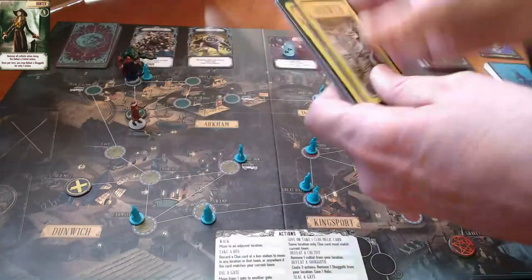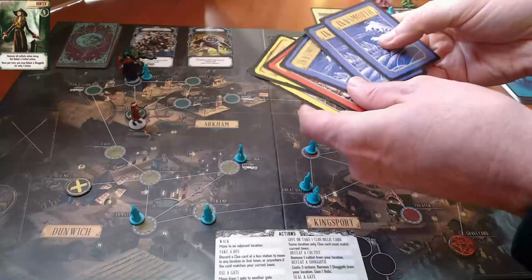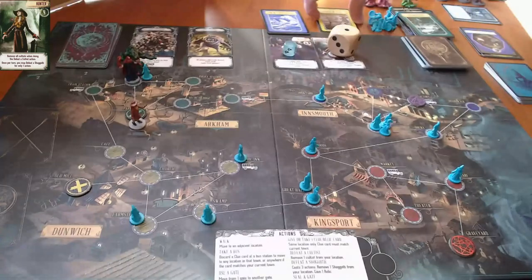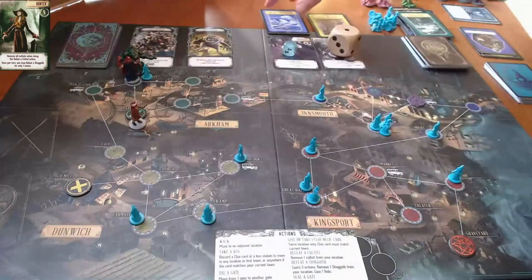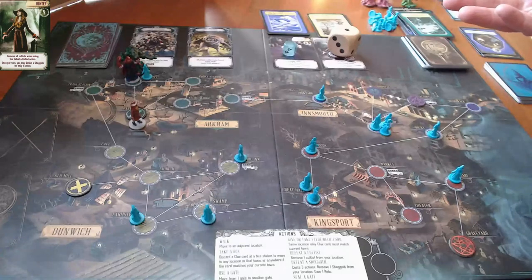There doesn't seem to be a whole lot she can do. Once again we're in a situation where what we really need are clue cards, and there's just not a super easy way to get clue cards other than to end your turn. I guess the hunter should just go hunt.